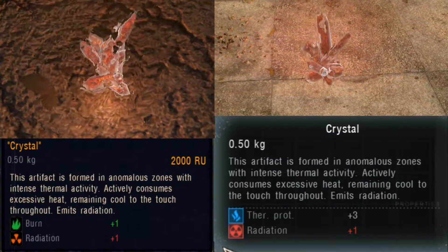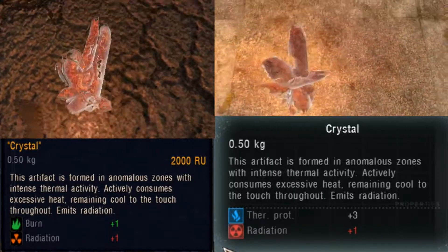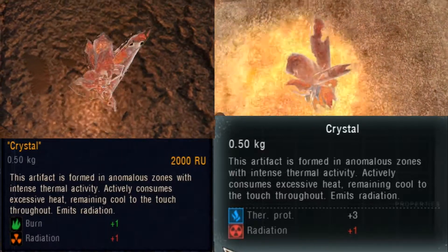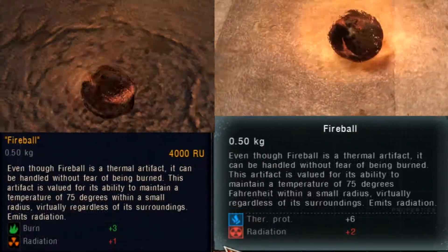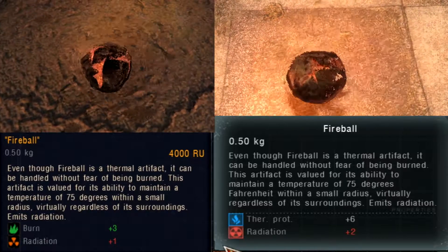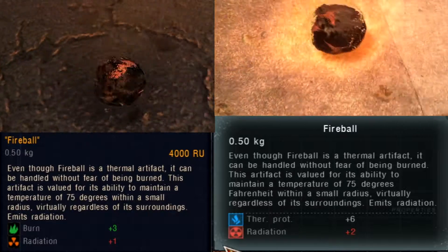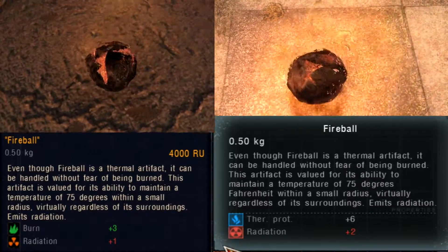The crystal appears in places with high thermal activity, that is to say, a high concentration of burner anomalies. It somehow consumes heat and remains cool to the touch, meaning that high temperatures are absorbed by this artifact, allowing relative protection of its user from burns. Like the crystal, the fireball stays cool to the touch, but here we get more precision: the object remains at 75 degrees Fahrenheit, or approximately 24 degrees Celsius, in apparently any situation, effectively keeping its close surroundings cool and protecting from fire and heat.